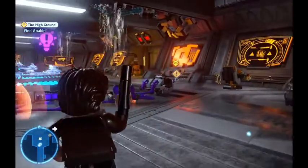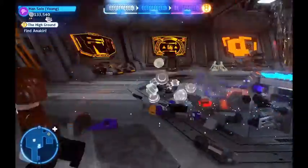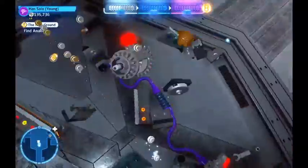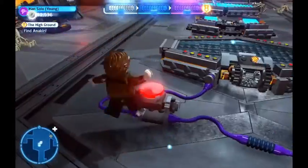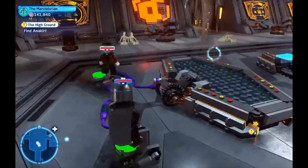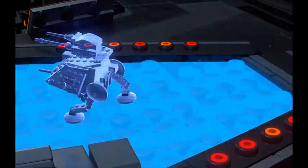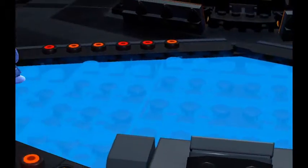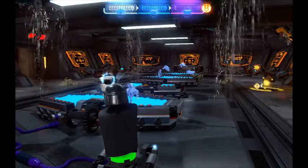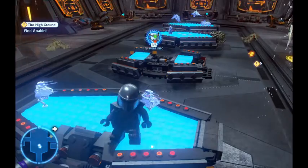Our fourth minikit is right here at the base of the hologram table. You just have to grab a scoundrel character and blow that up, then build this structure. You need to hop on and then you need your partner — the Mandalorian in this case — to hop on as well. We get our fourth out of five minikits for this level.